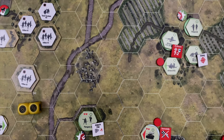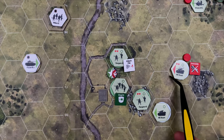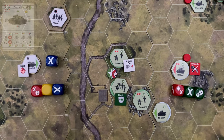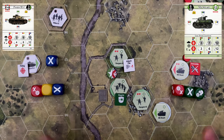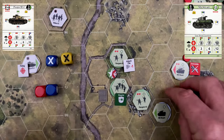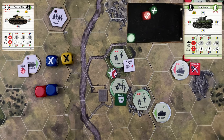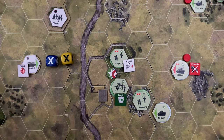Now operations phase — Germans go first with initiative. To hit U.S. morale, the Panzer 3J fires at the Stuart tank. The Panzer 3J gets an automatic suppression result because the Stuart is a recruit-level unit. It opens fire — two suppression results. The Stuart defends with two hits and a suppression, negating the results. Pretty ineffective for the Germans. Panzer 3J has fired.